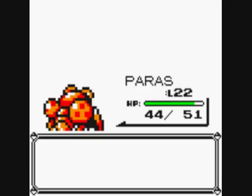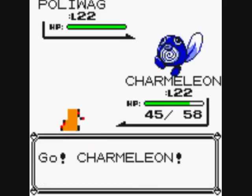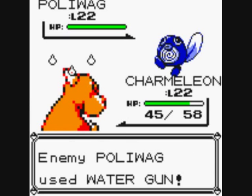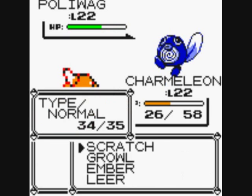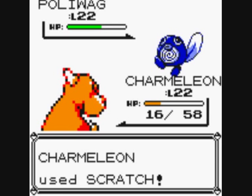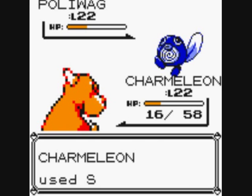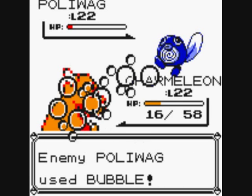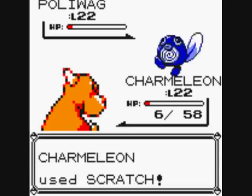I'll use Charmeleon again — probably not a good idea using a Fire Pokemon on a Water one, but I'll use Scratch. That's going to be effective, isn't it? Not too effective though. Hypnosis is pretty unreliable. Should be able to defeat this Poliwag despite the type disadvantage from my point of view.